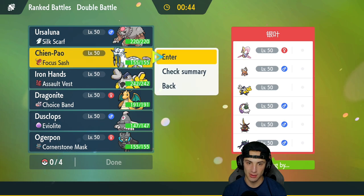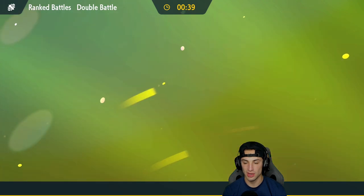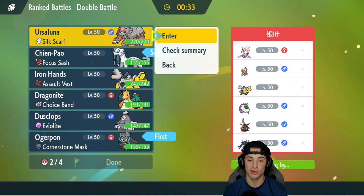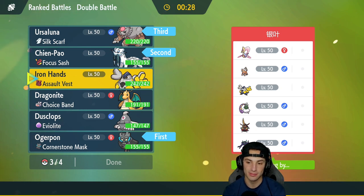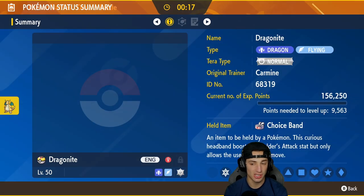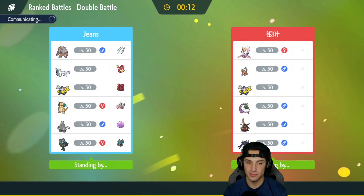I'm going to lead Shenpao with Cornerstone Ogrepond — they're rather fast so I'll rock out with both of them. I'll bring Ursaluna in the back end just in case Trick Room comes out, and then deciding between Iron Hands or Dragonite. I kind of like Iron Hands better than Dragonite, but Dragonite's Choice Band is also solid. We're going with Dragonite — let's lock it in and look to grab the win in match number one.